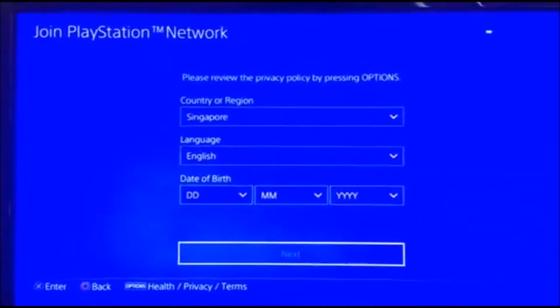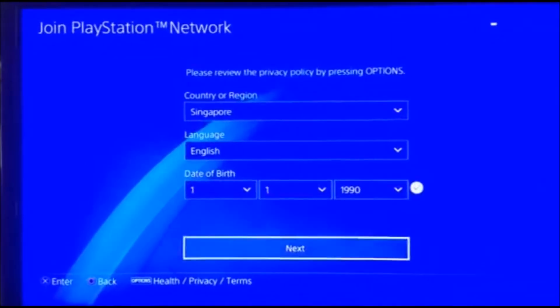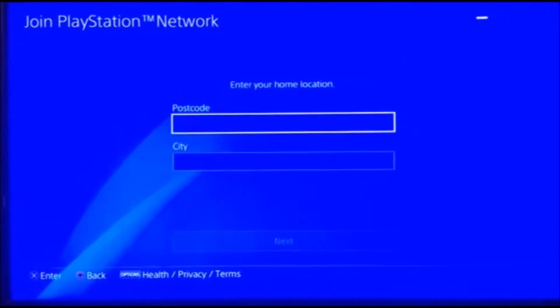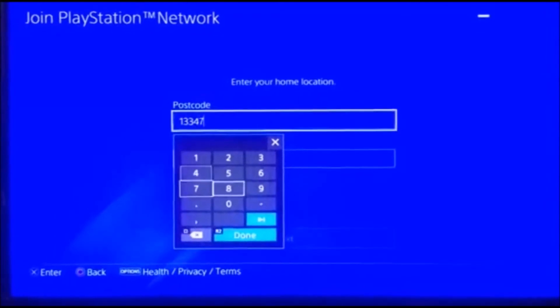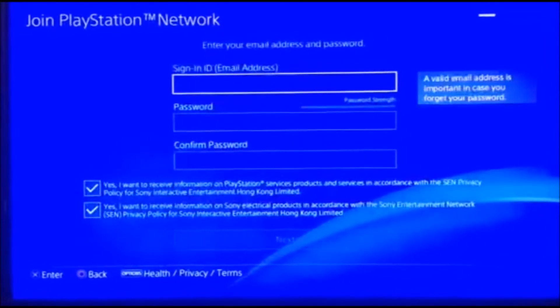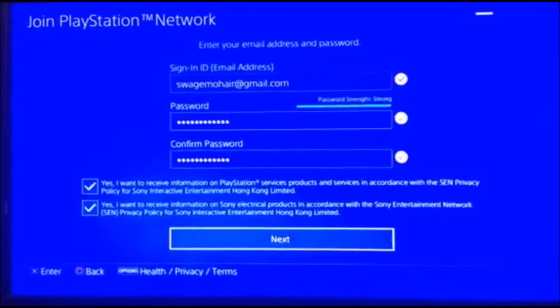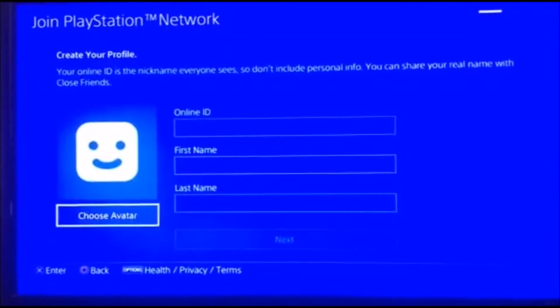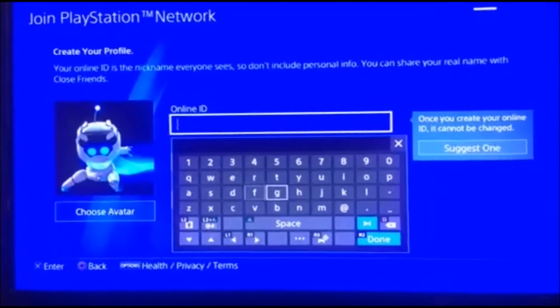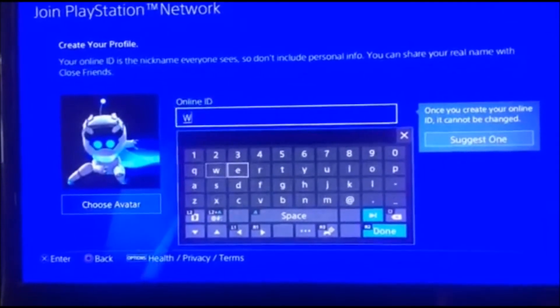For the date of birth, make sure you put over 18 so that you can download the beta, because Call of Duty is 18+ and it's a little bit violent. As you can see I'm putting in everything as fake, but when it comes to the email address you have to make an actual email that you can verify. You could just do a 10-minute mail or whichever one you prefer. Once you've done that, verify it and you should be fine. For the online ID you can put anything you want.